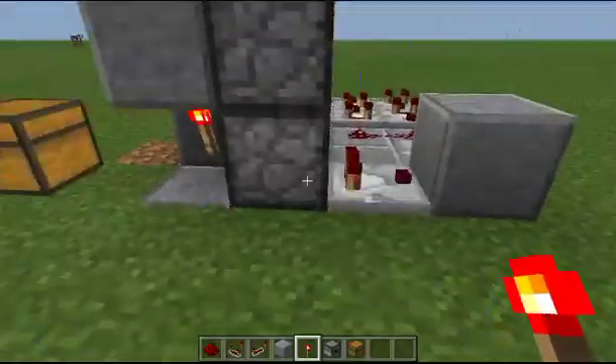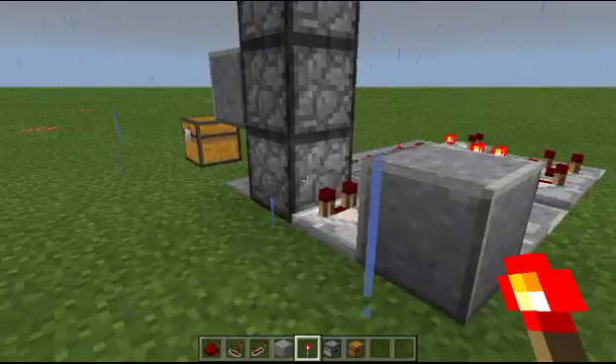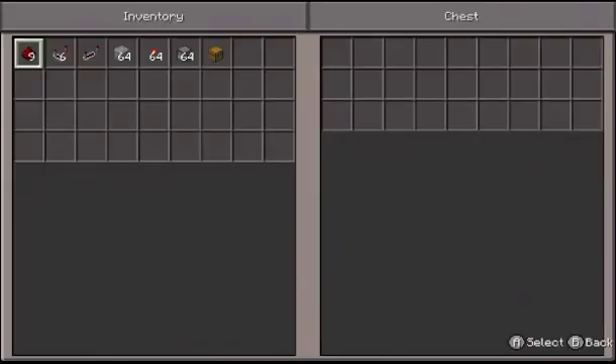You're going to need at least one building block and then twice as many torches and blocks as you are going to have droppers. Now that's all done and we actually have our entire torch item elevator put together. Let me go ahead and throw in ten items — alright, it starts dispensing and obviously they come all the way to the top. That's basically how this elevator is built.